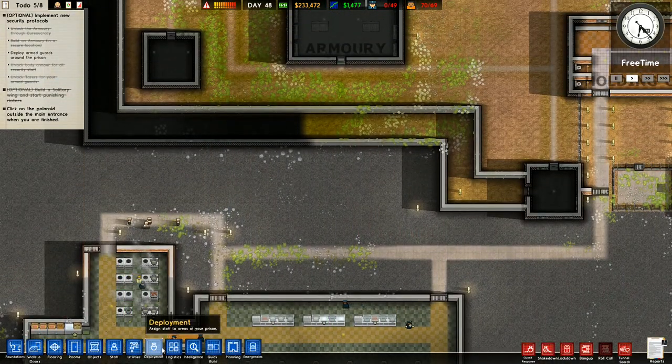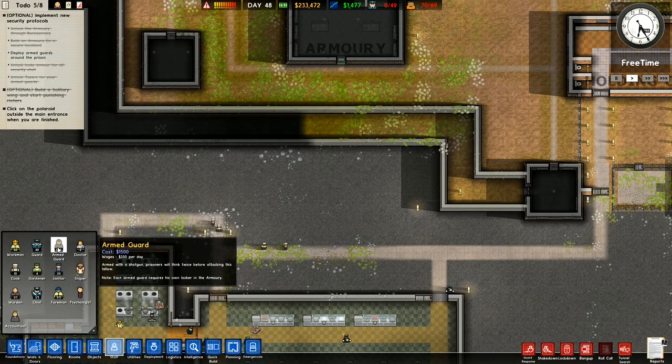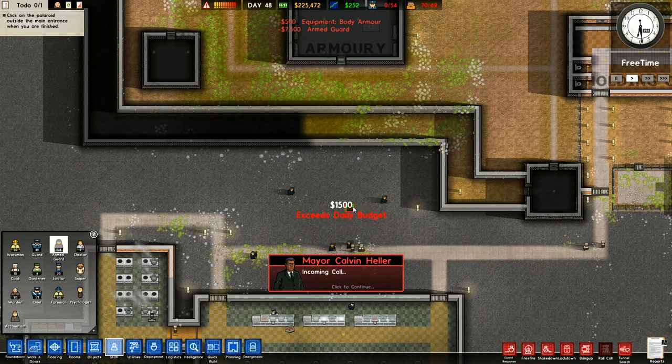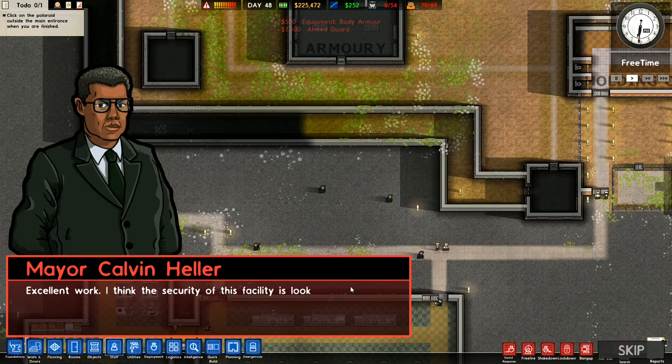I've messed around enough now. I don't quite understand the deploy armed guards bit because they haven't deployed — I've got the armory but where are the guards? Staff — I don't have these yet. Okay: one, two, three, four, five, six. Seize daily budget. Excellent work — I think the security of this facility is looking much stronger now.